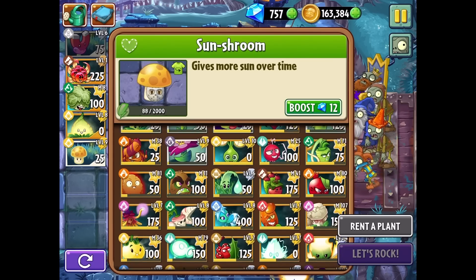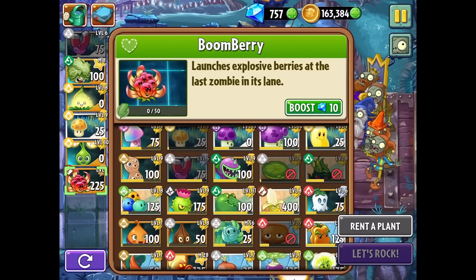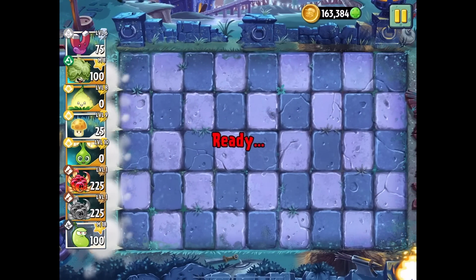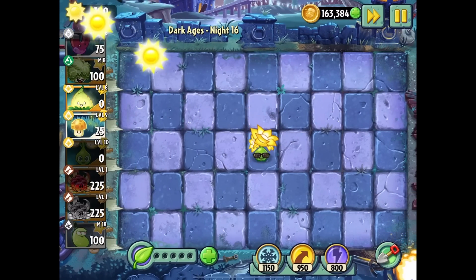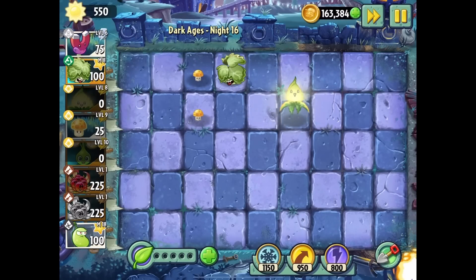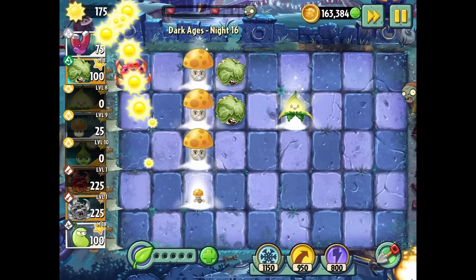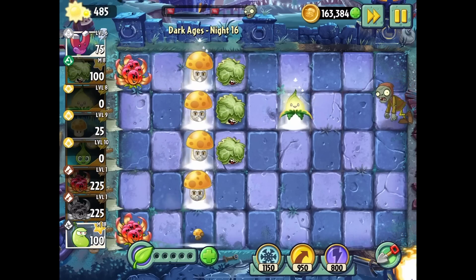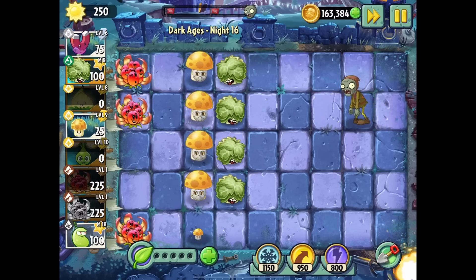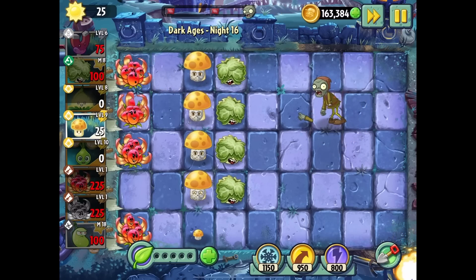The Gold Bloom is up top and the Boom Berry is at the bottom, imitated all the way. I'll do two columns of Boom Berry, one column of sunshrooms, and then something random just in case. Start growing. This is a plant I'm really going to want to level up — it might be one you'd really want to bring into an arena in certain cases.